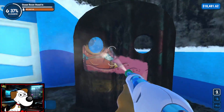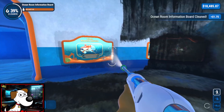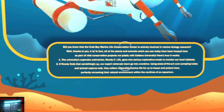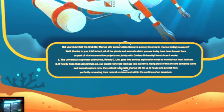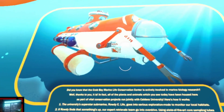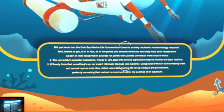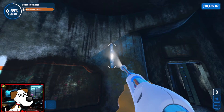What is this? Is this one of those things you stick your face in? It is! We got a submarine diver - scuba diver? Some sort of diver. And an octopus. This would be fun for a co-op level. What does this one say? Did you know that Crab Bay Marine Life Conservation Center is actively involved in marine biology research? Well, thanks to you, it is. All the plants and animals which you see today have been housed here as part of vital conservation projects run jointly with Caldera University. Here's how it works: University superstar submarine Rowdy goes into serious exploration mode to monitor our local habitats - that's the submarine we cleaned in the other job! If Rowdy finds something's up, expert retrieval teams use state-of-the-art core sampling tubes and animal capture nets to collect vulnerable marine life for the aquarium.